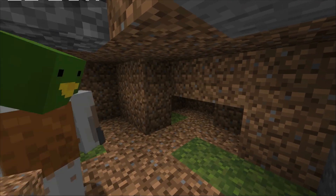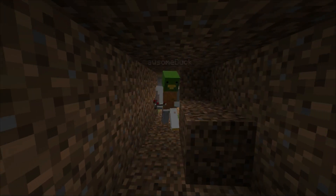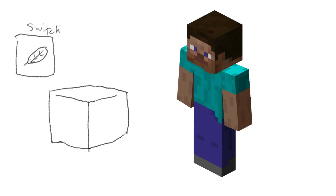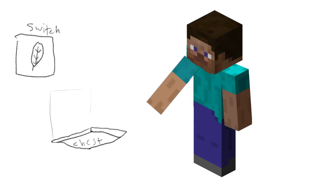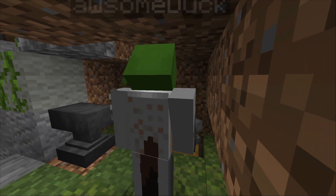I dug out an area for it in a small tunnel for the medicine cat nests. Then I wanted to do something cool for the herb storage. I decided that a chest looked really out of place, so I covered it with a dirt block and created a switch to remove the dirt block so you could get to the chest. I figured that I should have a system so the herbs don't get stolen, so I used commands to lock the chest.